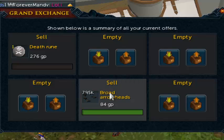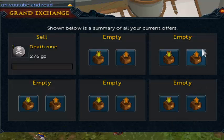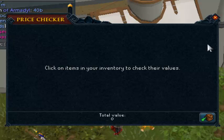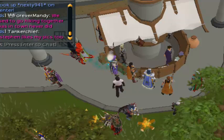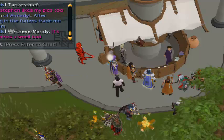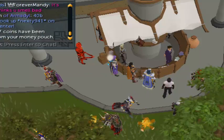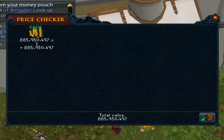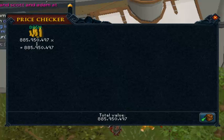Okay, broad arrows sold for 66 million GP, bringing us to a grand total — let me withdraw from the money pouch — okay, so a final total from the biggest abyssal demon tab in history: 885 million GP! That's fantastic, that's almost 900 million GP. For anybody that saw the 100,000 loot video, it was a lot more, but prices have dropped dramatically.